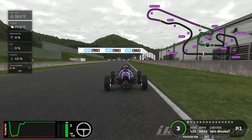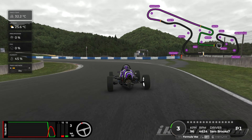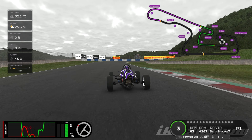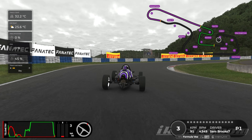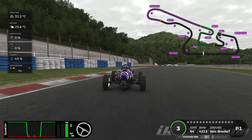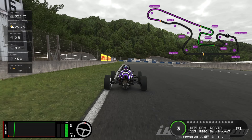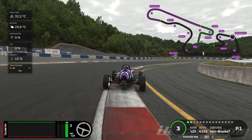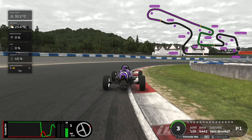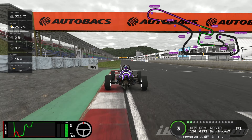Preparing for Redman Corner — 50-metre board, braking up to about 70%, quick trail off, down to third gear, back on the gas, over to the left-hand side. Lift, tiny tap on the brake just to get the weight balance sorted. Cut this corner without going over the yellow, and now the final corner — tiny bit of braking, back on the gas. All very clean, all very straightforward.